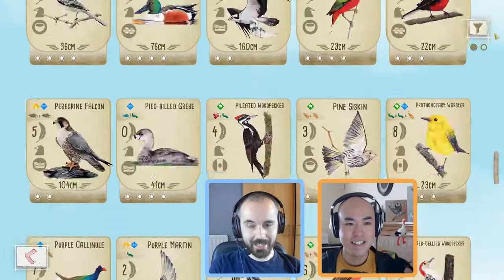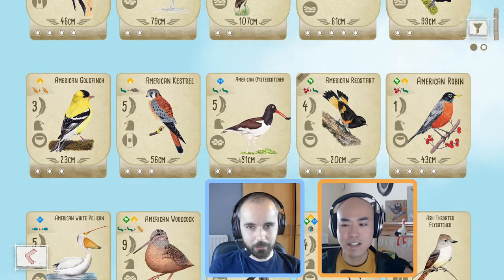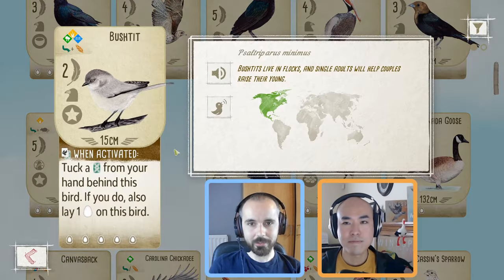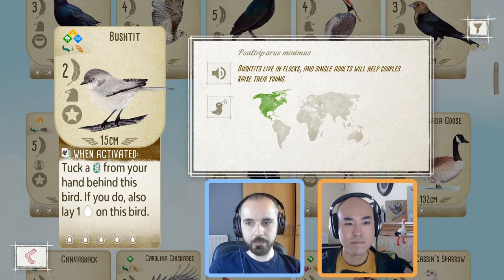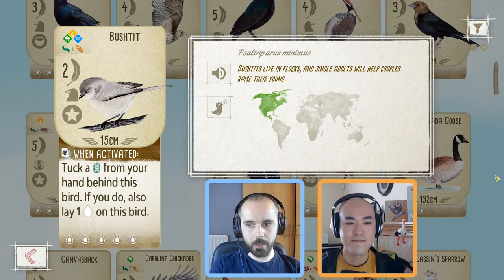Our last category of birds for this video is tuck-and-lay birds — birds like the Bush Tit and the Grackle. Particularly the ones that can go in the forest and the wetlands: being able to get eggs outside of the grasslands is so important, as a common theme with the California Quail we looked at earlier. These are birds I'd say were pretty good in the base game — I'd happily start with the Bush Tit, put it in the wetlands, and start drawing cards. But with the additional card access on Oceania they're definitely stronger, and being able to get eggs in the wetlands is strong, and they work well in the forest too.